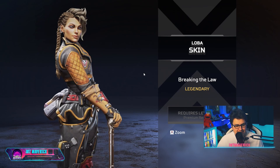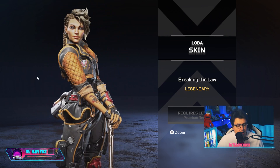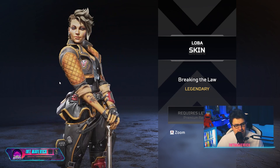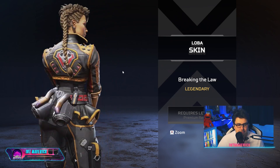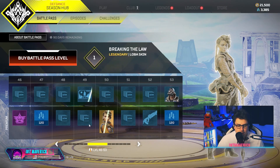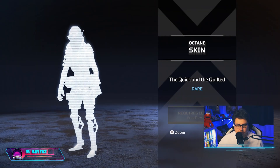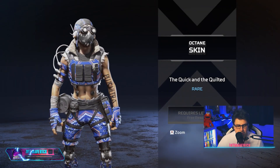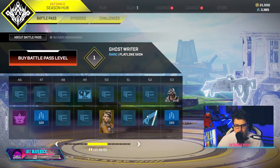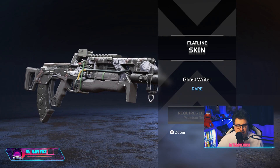I love this Loba skin — I think it's dope. It's better than her other legendaries in my opinion, though I don't think it's as good as the collector's edition. We've also got another loading screen, and then there's a pretty generic Octane skin — he looks like he's wearing pajamas.